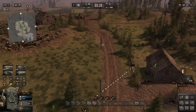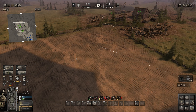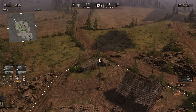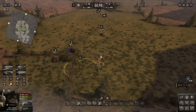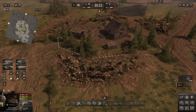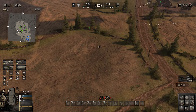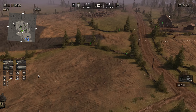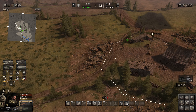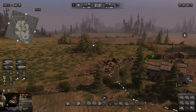We'll place the Stuart up here and the M3 Lee will come up here as well as support. Not sure exactly where the enemy's going to come from so we'll have to dig in and hope for the best. We have the medics as well - don't forget about them - one there and one there. The ammo crate will probably go where the howitzer goes down here.